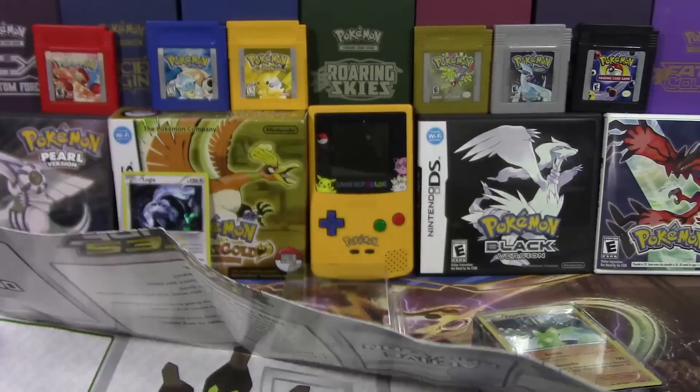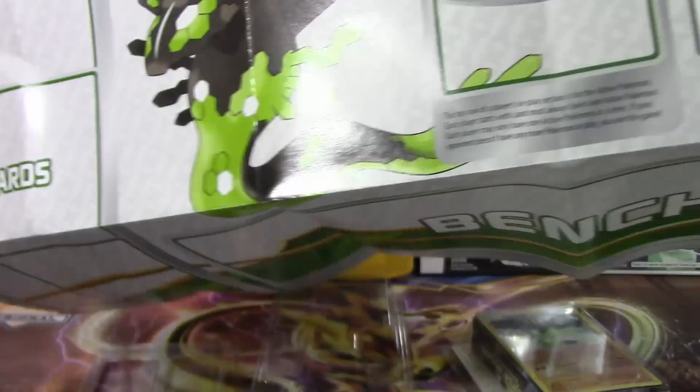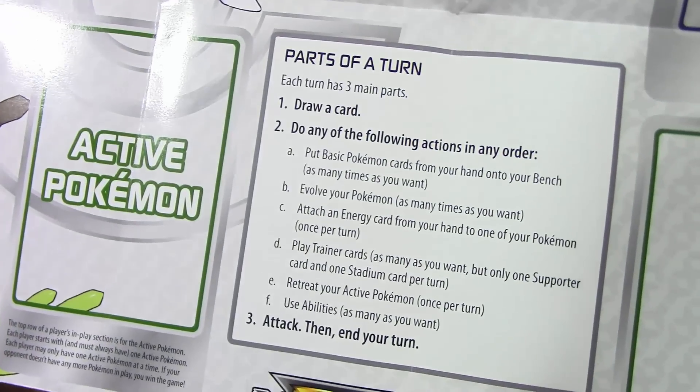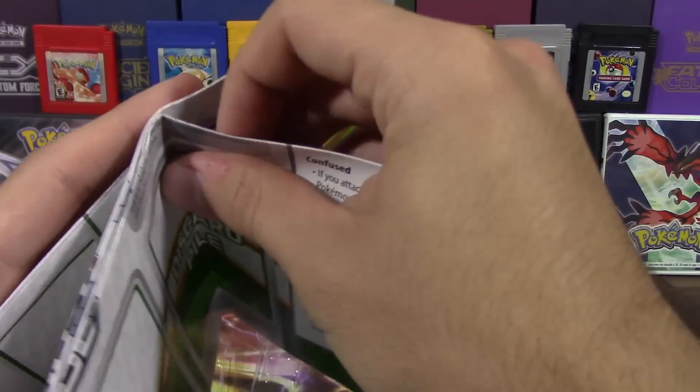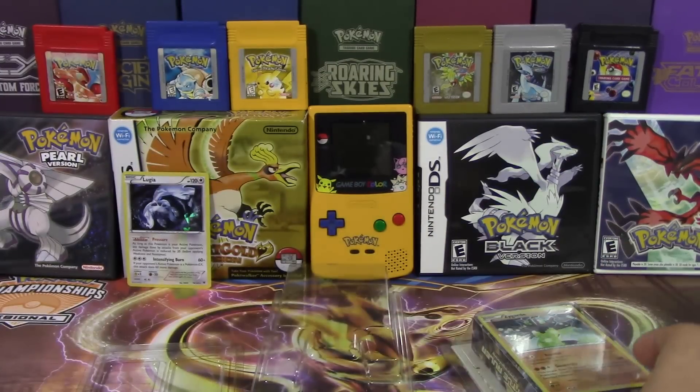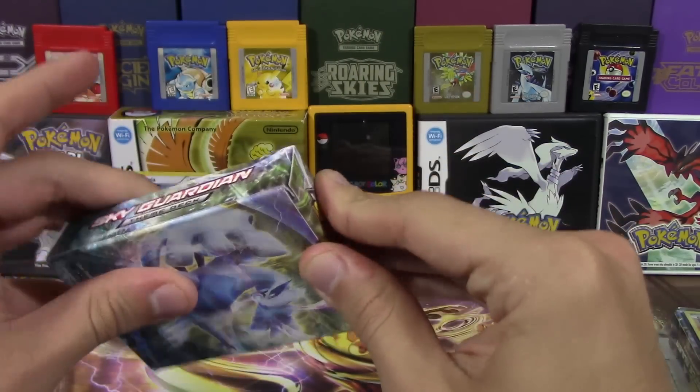We also have this little paper mat here with Zygarde and Lugia — it just shows you the positions of where to put the cards, where the prizes go, and tells you what to do during your turn. So yeah, got all that cool stuff there, and now we're going to go over the Sky Guardian theme deck.